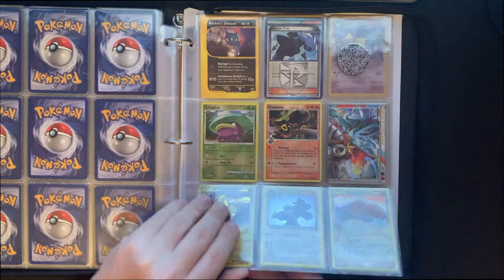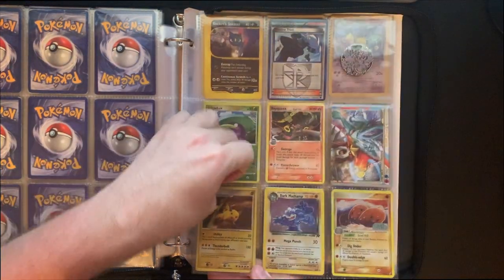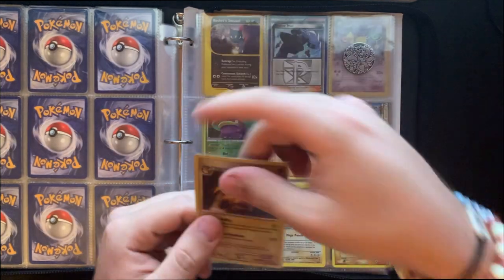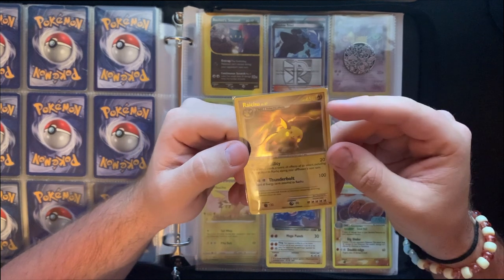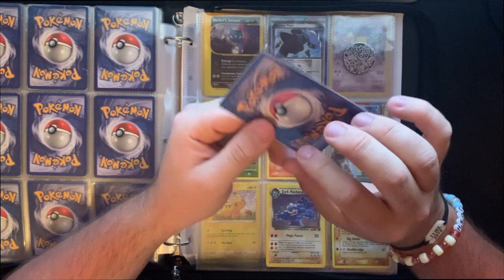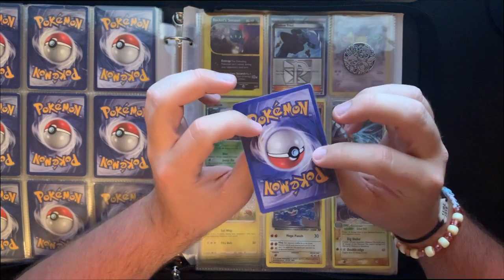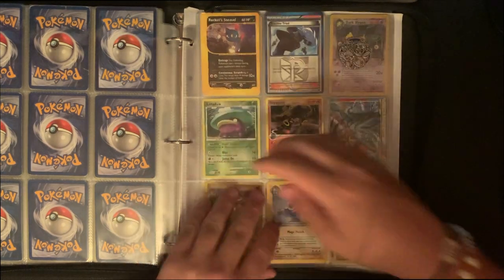This card right here is probably my funniest card actually — I thought it was real for the longest time. It's a Raichu, Level 4, got 450 HP, doesn't even say ability — says agility. So I found out this card was fake. Thought it might have been a misprint and kept it anyway. But I'm going to hang on to it because it's actually been with me for probably 10-12 years now, which I find pretty cool.